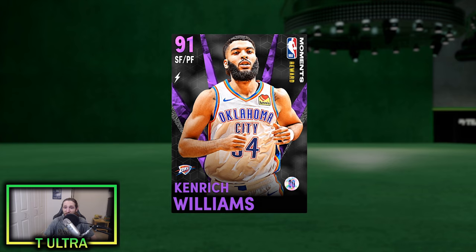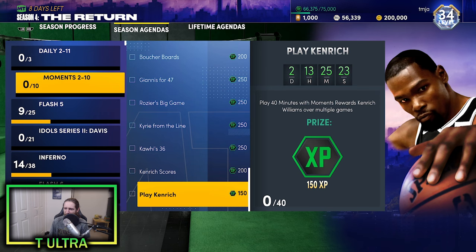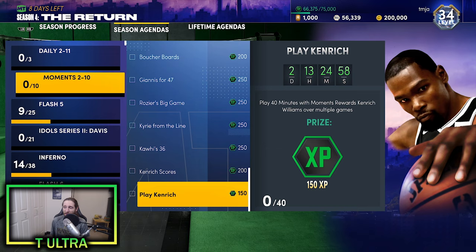I would definitely recommend entering this locker code and completing his Evo requirements — he's going to be a really solid free Diamond card. He also has some agendas, but they're only available for a limited time since I'm recording this on February 11th with just over two days left. The agendas are: play 40 minutes with Williams over multiple games, and score 24 points with him in a single game. If you score 11 baskets and some are threes, you'll likely complete the scoring agenda simultaneously.